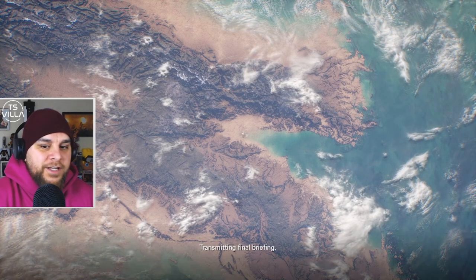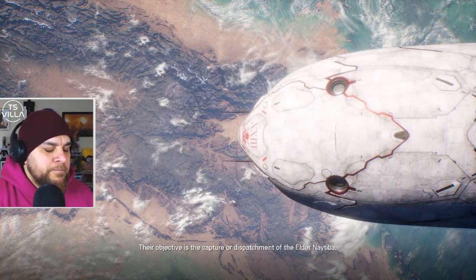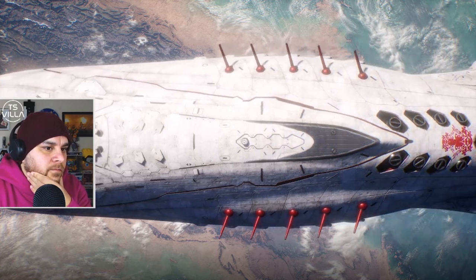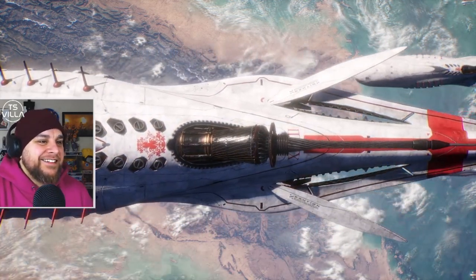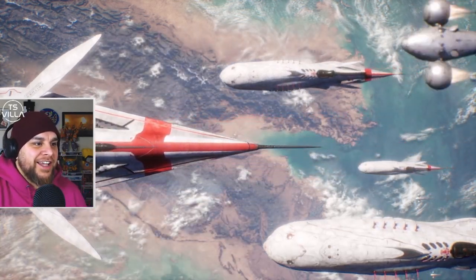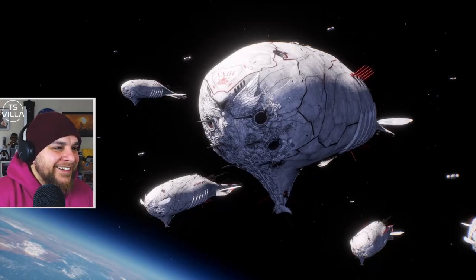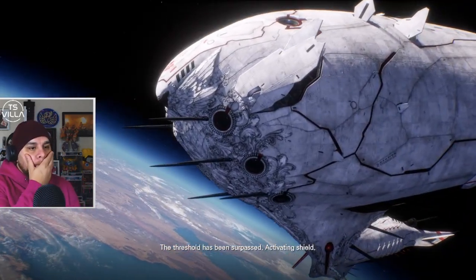Transmitting final briefing. As of now, airborne squad seven will exterminate the Alpha Nativa. Their objective is the capture or dispatchment of the Elden A team. Pods entering atmosphere. It's already intense. One minute until threshold is reached. Is this the start of the game? I feel like this is like the end of the game — it's all kicking off. The threshold has been surpassed. Activating shield.